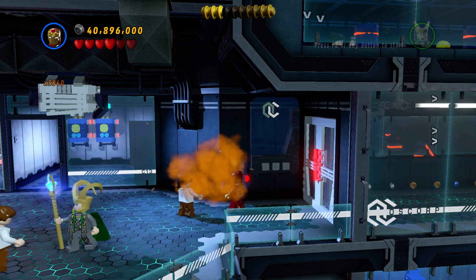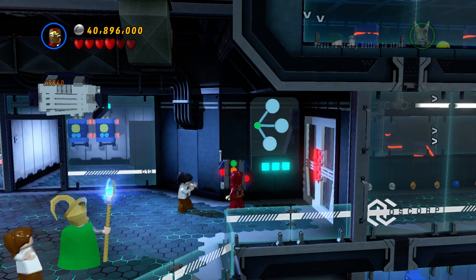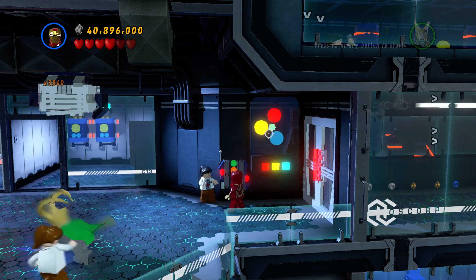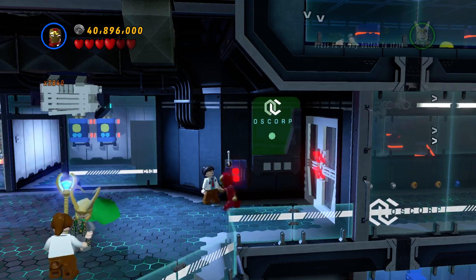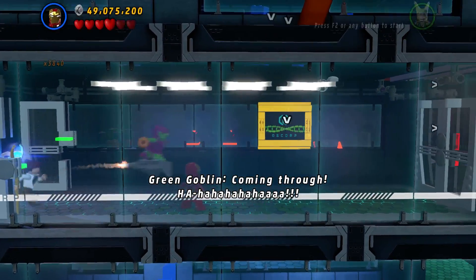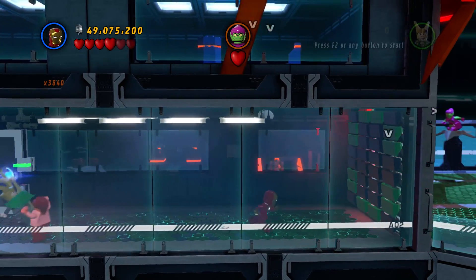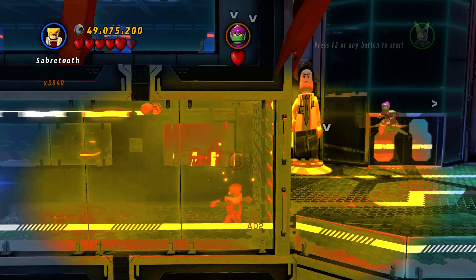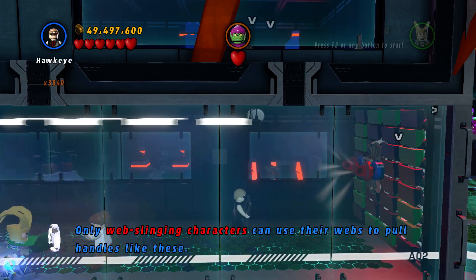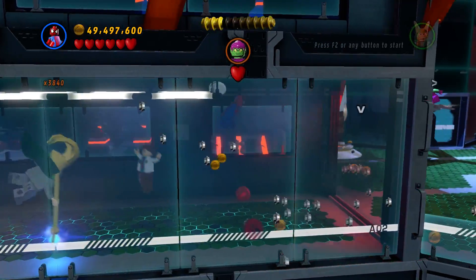Watch the bottom lights — red, yellow, blue. Red, yellow, blue. Let's destroy these Oscorp signs. Come on Spider-Man, where are you? So there's a whole section up here — let's see how we get into that.